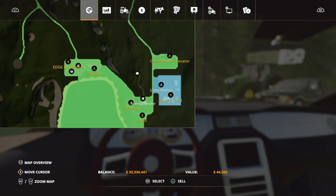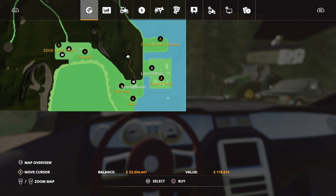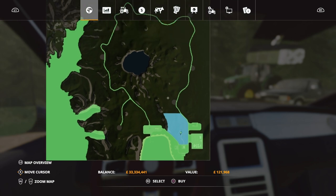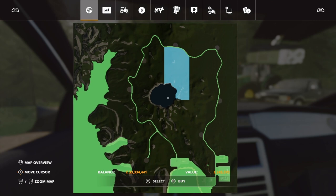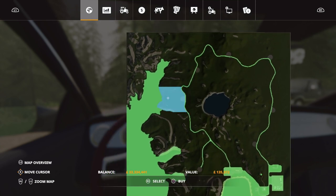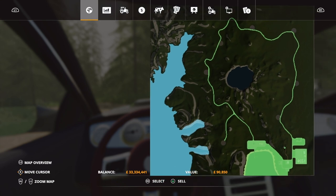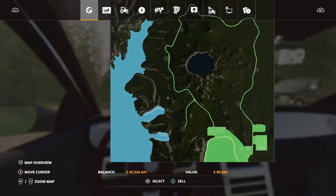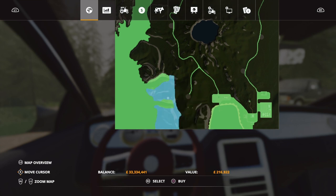This is all the area you own at the moment, which includes biogas at only 44,502. The rest of the land is pretty cheap anyway — it's 178,000 for that one, then we work into these other forestry areas: 121, 128, 118. Not too much money at all. You can't buy the lake but you can buy pretty much everything else. Overall it comes to about 216,000 to 267,000.